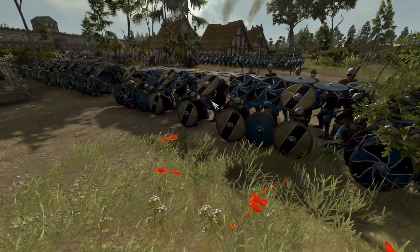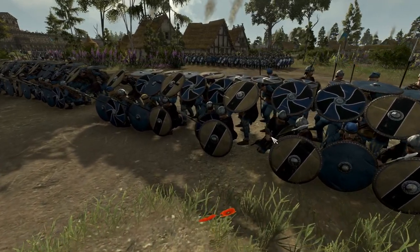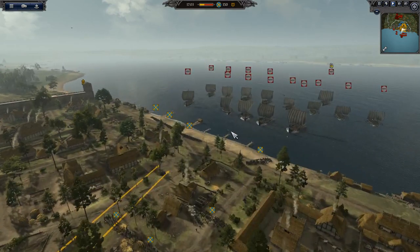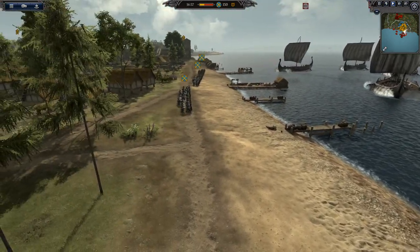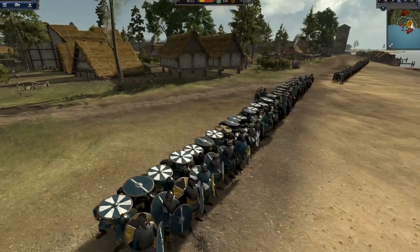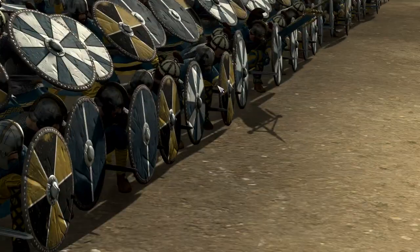Hold the line! Actually, this is not a very good shield wall — there are holes in it. That would fall instantly; one chink in the armor and that shield wall's gone. I'm quickly trying to get troops to the beach, trying to hold them at bay. I think I'm going to be a little bit too late, to be honest. I'm forming shield walls on the beach — this looks really cool actually. Form your shield wall. There's the Thanes — they do look cool.